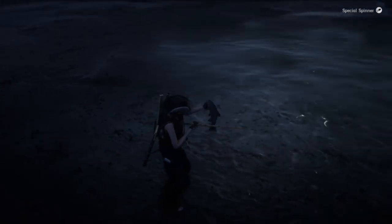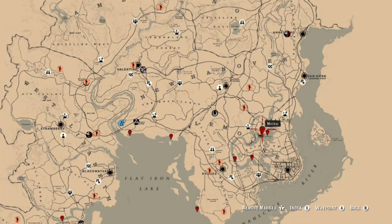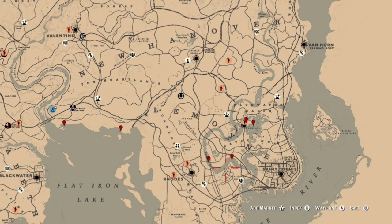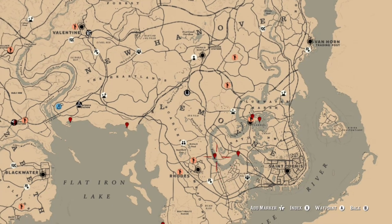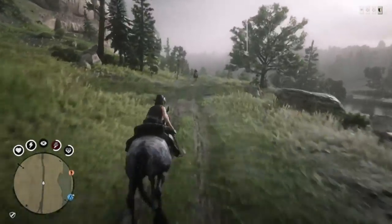Not too many people come here, and between the largemouth bass and the trout you can get yourself almost $50. Then just go over to Blackwater, head back, make another $45-50, and you can technically make almost $100 in roughly 10-15 minutes depending on how fast you are with your fishing rod. Here are some of the locations where you can find largemouth bass, but I picked that spot because it was more conveniently located near my camp when I spawned in.